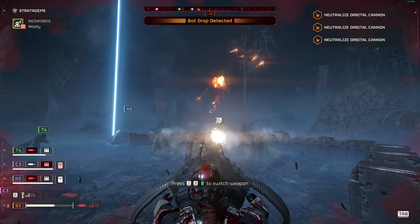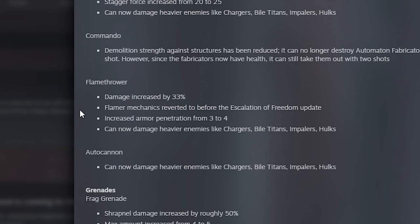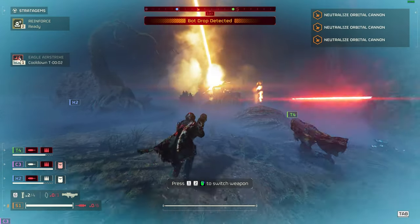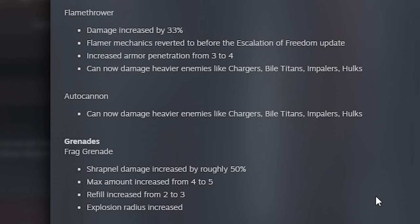The biggest news — something players have wanted for a long time: the flamethrower, alongside the flame mechanics revert, has had damage increased by 33%, and can now damage heavier enemies like bile titans, impalers, and hulks. Chargers could already be damaged before the Escalation of Freedom update, so that's nothing new. The autocannon can now also damage heavier enemies like chargers, bile titans, impalers, and hulks.